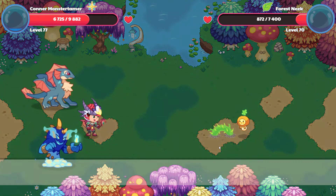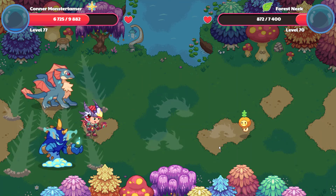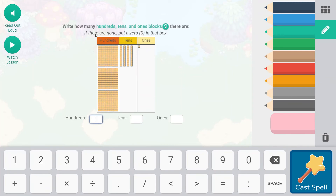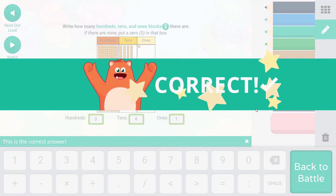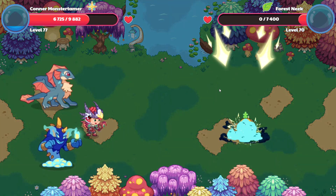Forest Meek is coming at us with overgrowth — it's going to miss us all. Falling star smash: how many hundreds, tens, and ones boxes are there? Put a zero in the box if there are none. We have one, two, three, four — four tens. And one, two, three — three hundreds. Three hundreds, four tens, one. Goodbye Forest Meek.